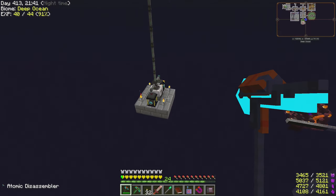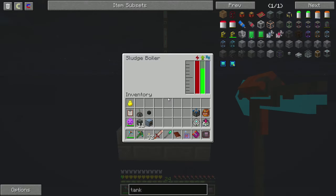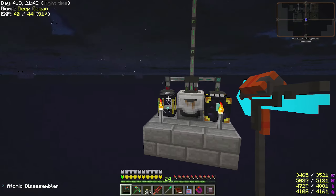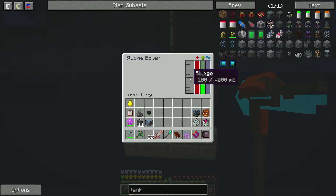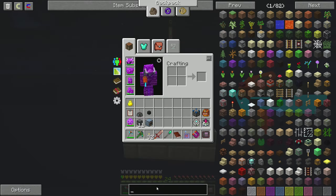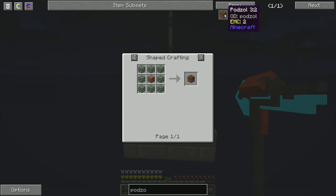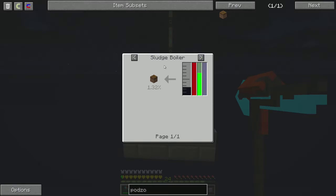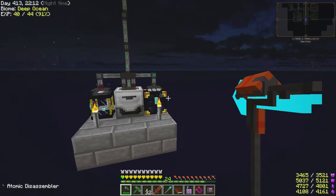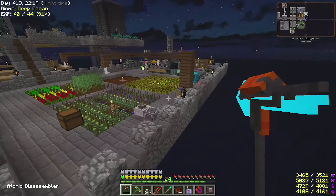I moved this all down here. I put this far away because this sludge boiler is a little bit annoying. It takes the sludge from the tank and converts it to all kinds of different blocks. You get some random blocks from this - it could be useful - and it just pumps it into my ender chest. So that's been going for a while as well.